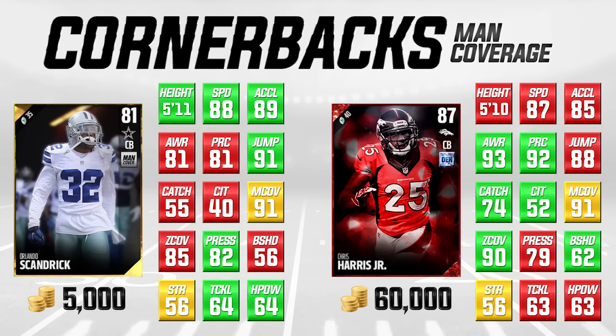Let's take a look at the first comparison. On the left side of your screen, we have Orlando Scandrick, the gold card — this is an 81 overall. We're going to be comparing him to the 87 overall Chris Harris Jr. Obviously, the Chris Harris is an elite card. The price difference between these cards is also pretty big: Orlando Scandrick is about 5,000 coins and Chris Harris is all the way up at 60,000 right now. These prices are going to fluctuate a little bit with time, so if you're watching this three months from when this video was created, these prices are probably not going to be that accurate.